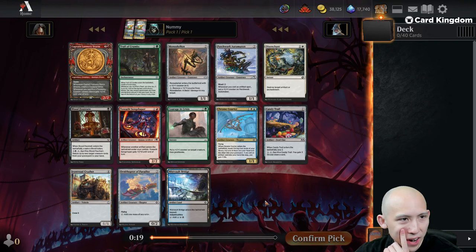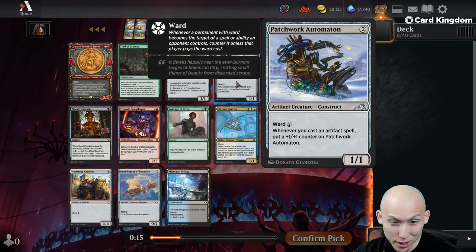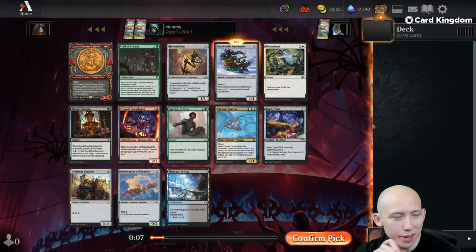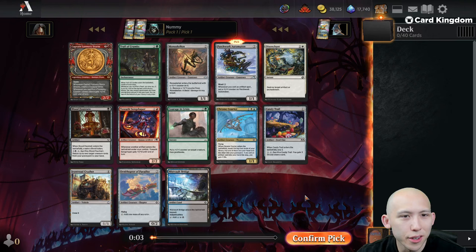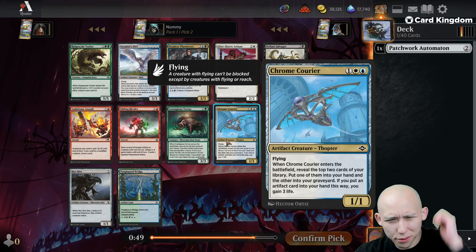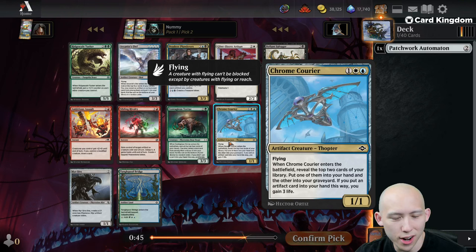I don't actually know if Captain Lannery's Storm is where you want to go. Patchwork Automaton seems like a pretty good pick one, pack one for some Artifact Aggro. There aren't going to be as many big bombs presumably, so your deck's going to be filled with mainly commons and uncommons, but I think you can really lean into the synergy plan. We saw a Chrome Courier in the previous pack — this is from Modern Horizons 2, which means you can get duplicates.